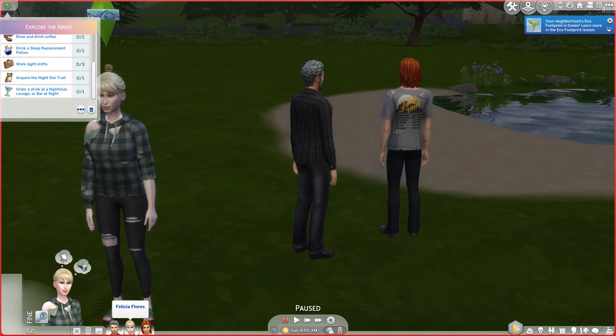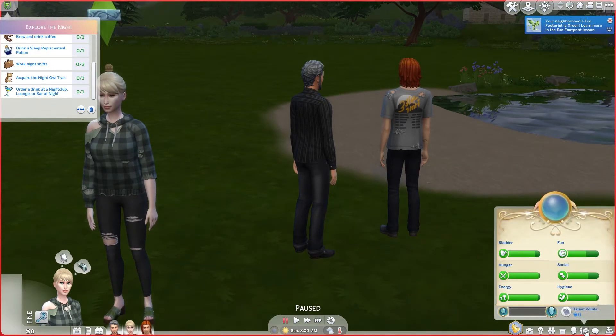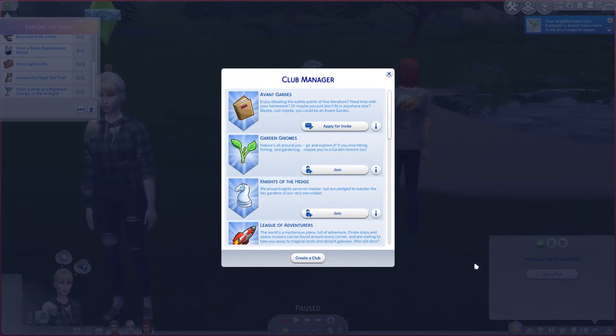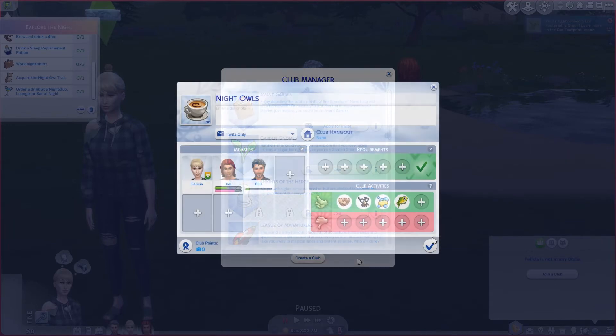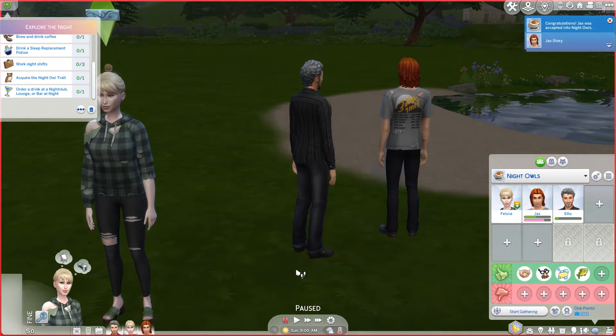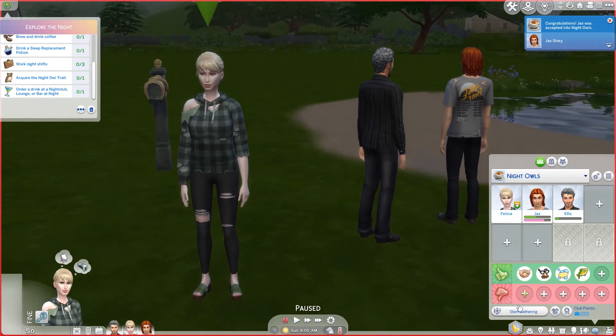I'm going to create a club for them by going into social groups and switching over to clubs. I'll set that up — all three of them are in it. I've set up the usual: be friendly with everyone, be funny with everyone, clean, and I often include fish as an activity.